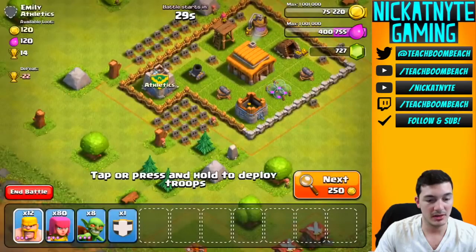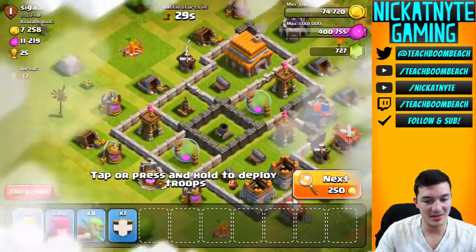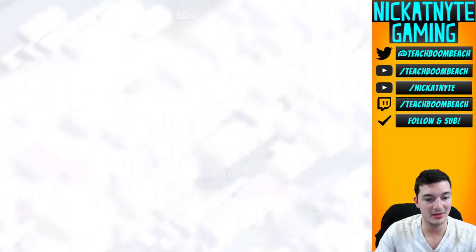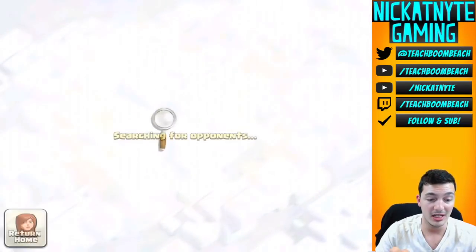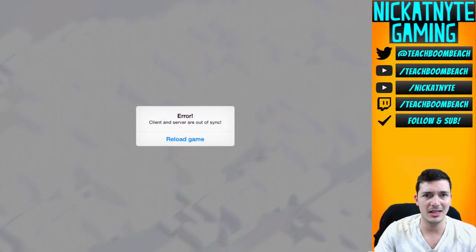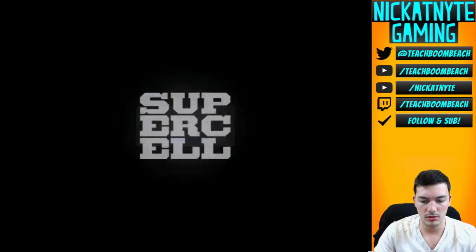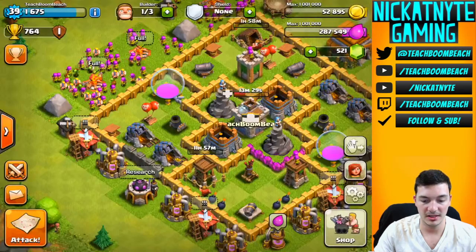I'm looking at the gold count when I load each base up. If it's not worth it - 15k doesn't seem worth it. 120 gold - really? All of that for 120 gold? 7,000... we're in that no man's land where you're not gonna find much. 3,000 - next. My rule: I'll pick a base if it beats 500. 9,000 total - out of here. Oh no, out of sync - reload the game. Haven't had that in a while.